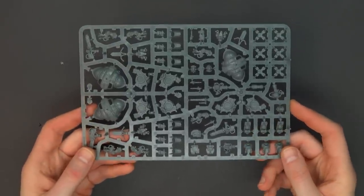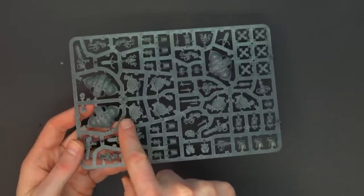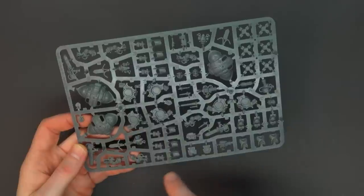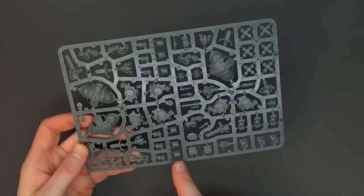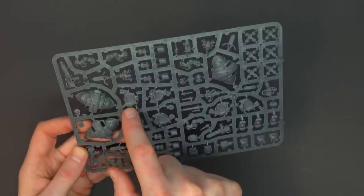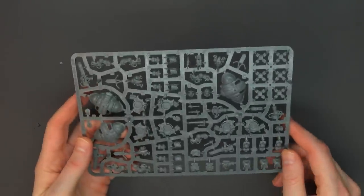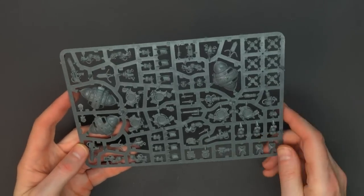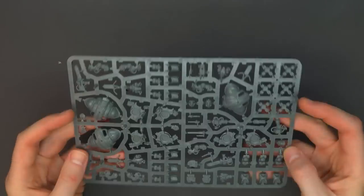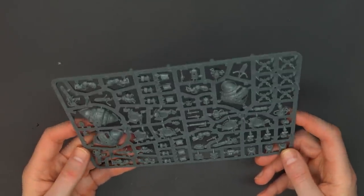They're going to be about the size of a Terminator, give or take — the width and girth of a Terminator because the shoulder pads are similar. They look like they go together similar to a knight on the sides. These top plates look like they may just snap down — they've got little ridges. We haven't assembled any of these yet. We're just spitballing here, but that is the way I'll attack it as we start assembling the rest of the box for doing some demos this weekend, which will be pretty fun for the local community.